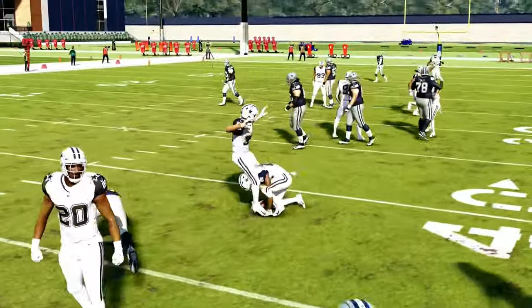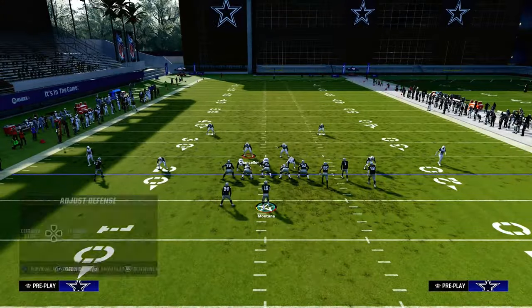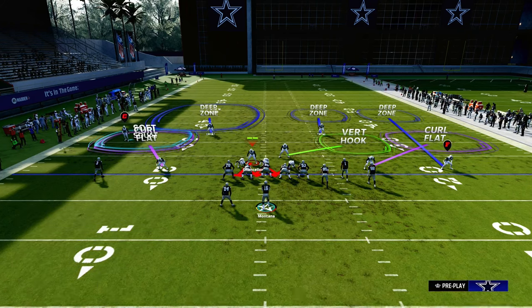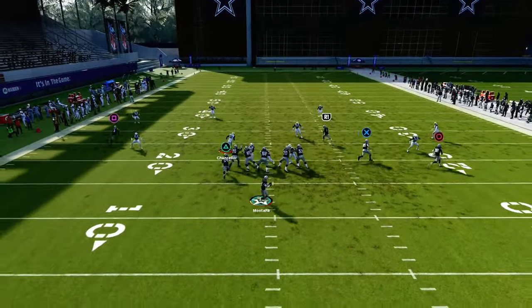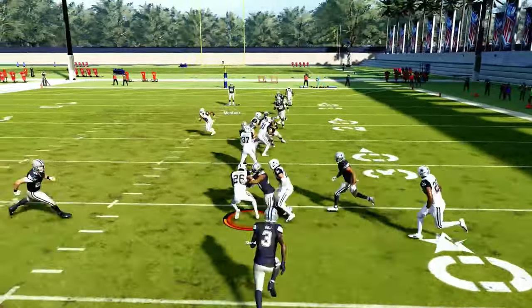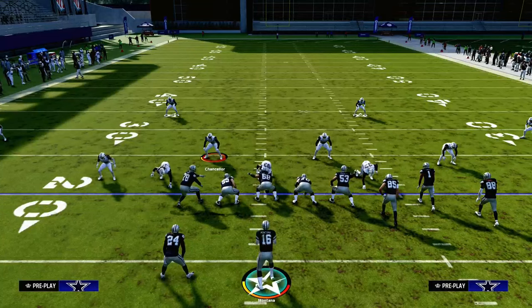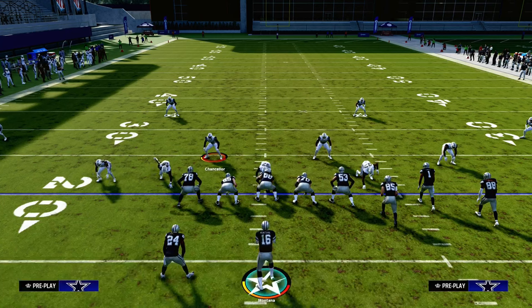My personal favorite is the 1-4-6, but Dollar is really good as well. We have full e-books on both on the Patreon, plus a 4-3 even if you want to run that. But I personally prefer this coverage shell — it's my favorite and I think it's the best defense in the game right now because it's pretty much bomb-proof. You're not going to give up a lot of one-play scores or big plays, and you'll force your opponent to work up and down the field. Thanks for watching — join the Patreon for all my e-books for just $10. Sign up via the link in the description below.